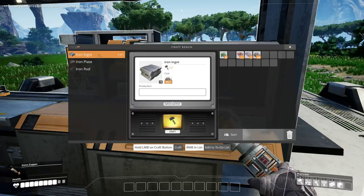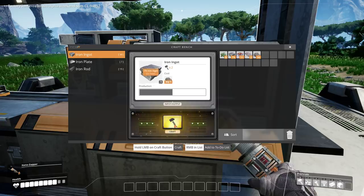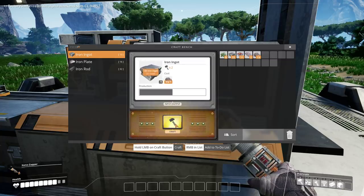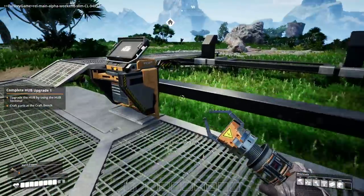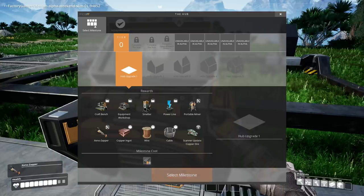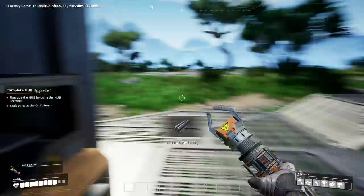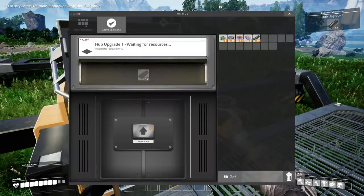Plates are made from ingots, rods are made from plates. So I need to hold this down — add to to-do list. I'm guessing there's got to be no other reason for my iron. Right, so what I need — upgrade the hub by using the hub terminal. Craft. Okay, so I need 10 iron rods. Select milestone — waiting for resources.